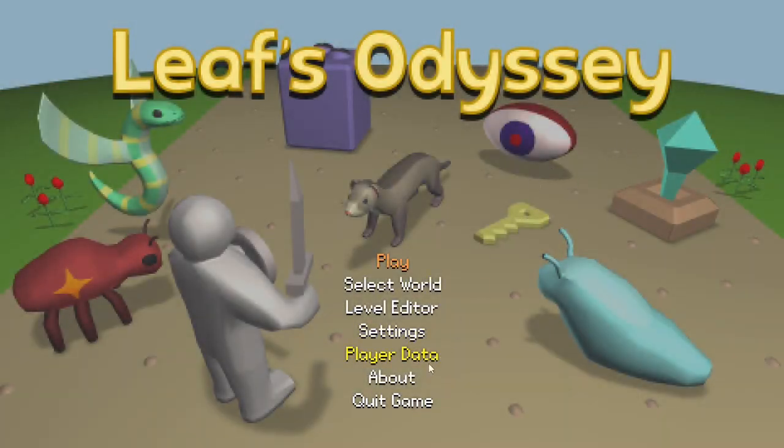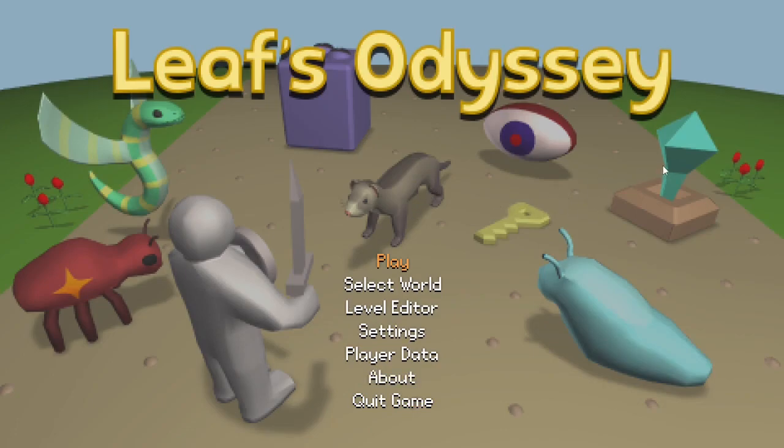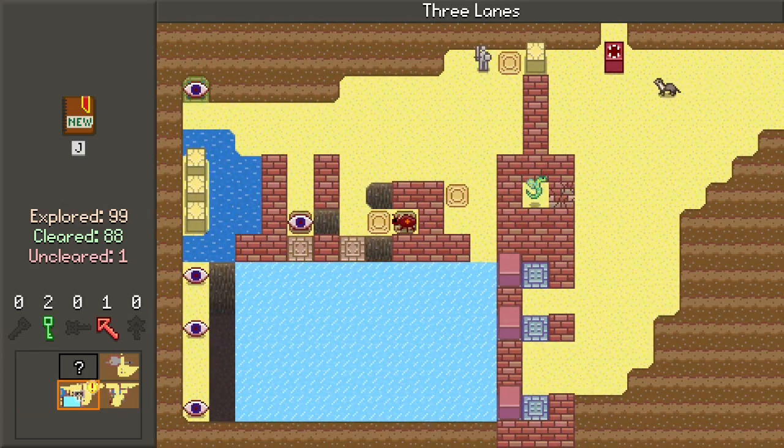Welcome back to Leaf's Odyssey. I'm now playing version 1.0.6. Over the past few days, Alex did manage to figure out the keyboard repeat problem, which apparently had something to do with the gamepad polling code. I'll take his word for it that it's fixed. He did a lot of testing off-camera, so fingers crossed, that should be a worry of the past. Leaf has had a good rest — let's get going.